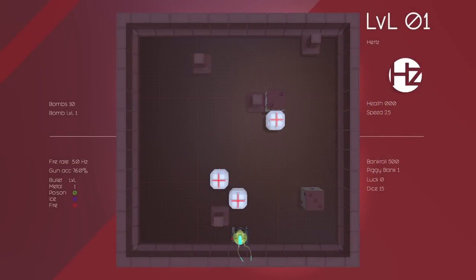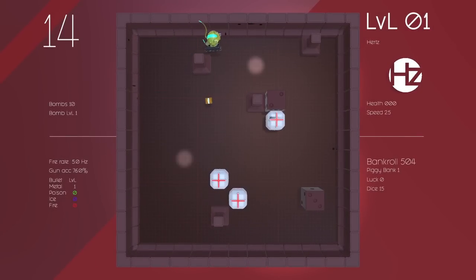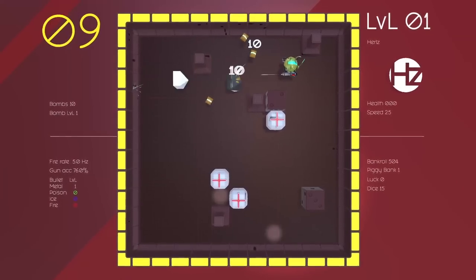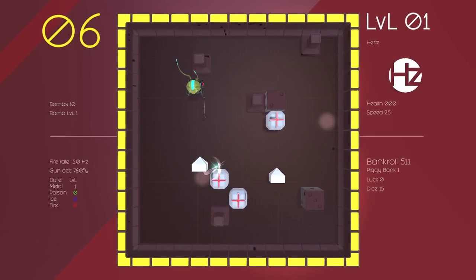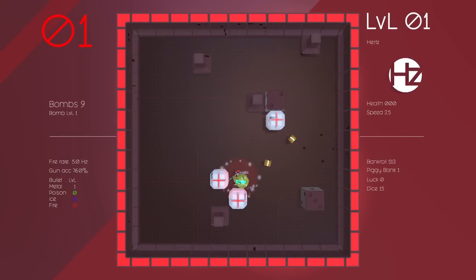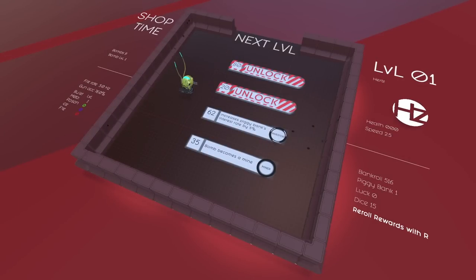Okay so that's a face - it is a face! Our gun is marginally accurate. You've got 10 bombs at level one. The bomb never had time to go off. Increase piggy bank's interest rate by five percent, or bombs become a mine. There are things to unlock and you can re-roll rewards.